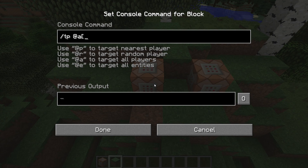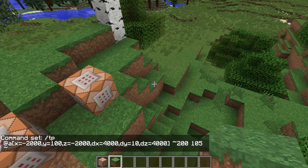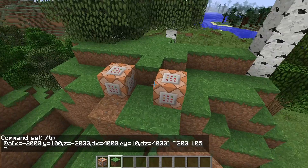First we need to define a box in which the player gets teleported. I like to use 2,000 blocks in each direction — you can use less or more, that's up to you. So X equals 2,000, Y equals 100, Z equals minus 2,000. Then we define the box size: 4,000 blocks in X direction, Y equals 10 blocks, Z equals 4,000 blocks. All players in this box we want to teleport 200 blocks in X direction, teleporting to Y equals 105, and staying at the same Z level.